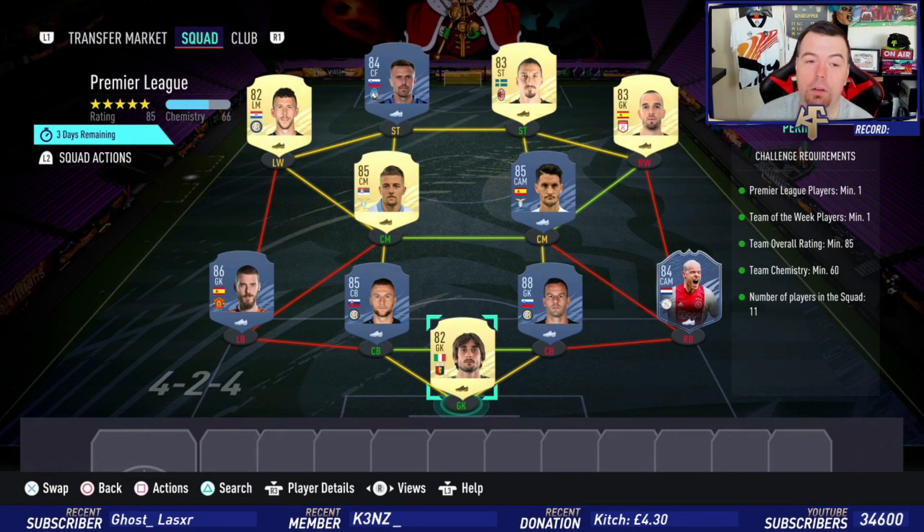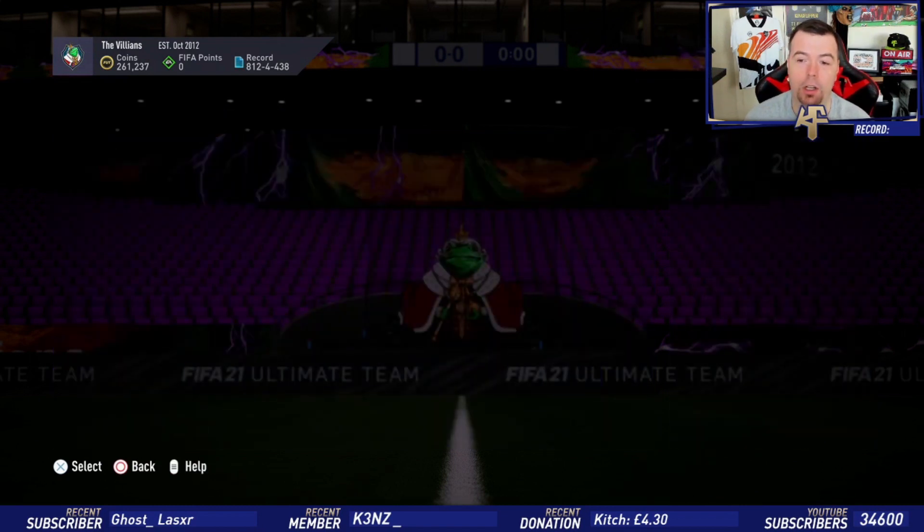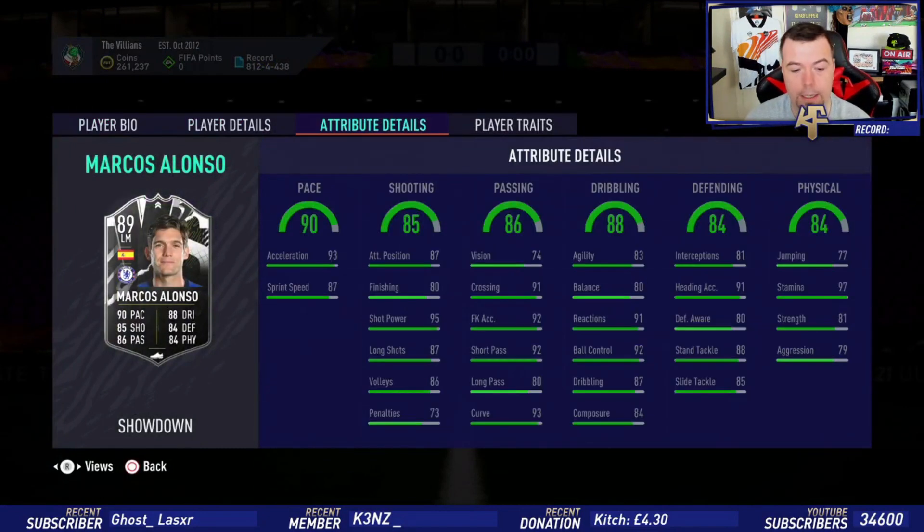We finish up with Perisic again — unfortunately you do have to use him, but he is 1k so nice and cheap. That comes to 87.55k buy-now. You're probably looking around 80k with bids and snipes. You get yourself a Prime Mixed Players pack, which is a 20k pack.